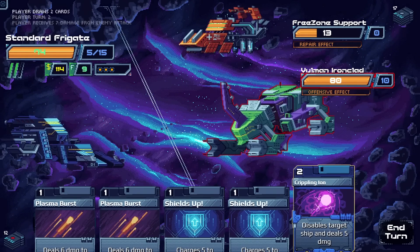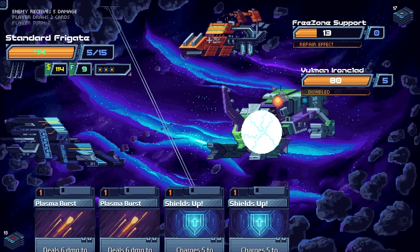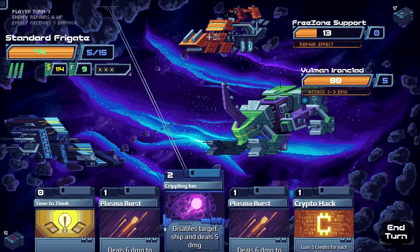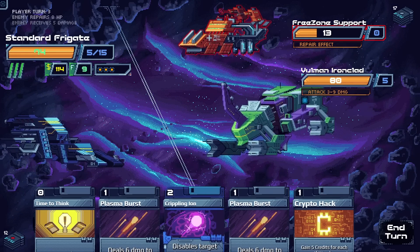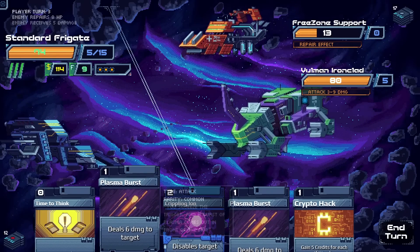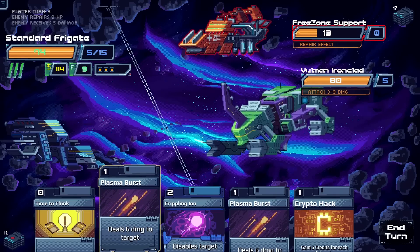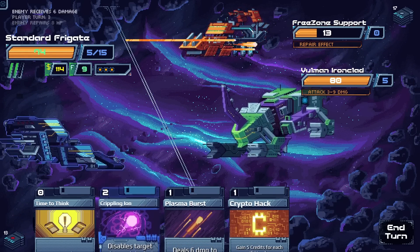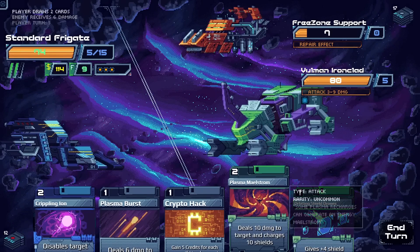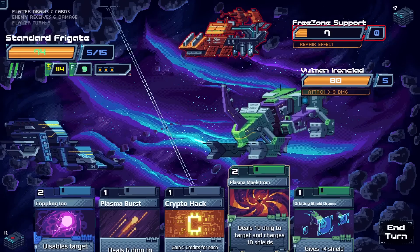Crippling Ion disabled the Ironclad's action. But the top enemy repaired its friend, and we drew Crippling Ion again along with Crypto Hack and Time to Think. We think we can kill the top enemy this turn. We use Plasma Burst and Time to Think to see what we draw, then finish the top enemy and get max shield for the bottom enemy's attack, sacrificing a little money but staying safe.